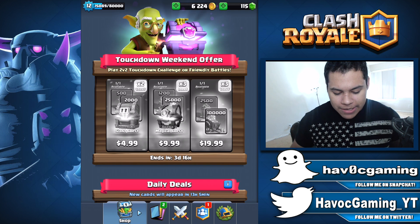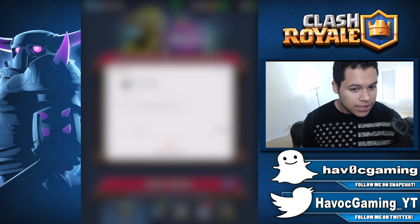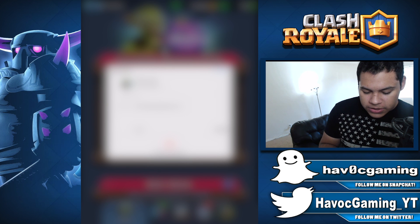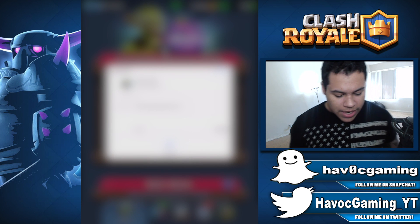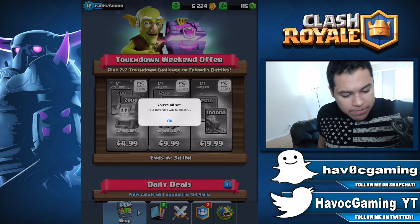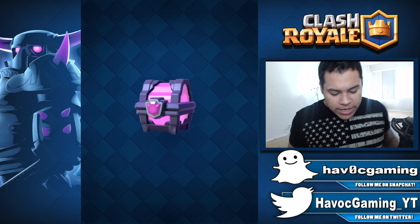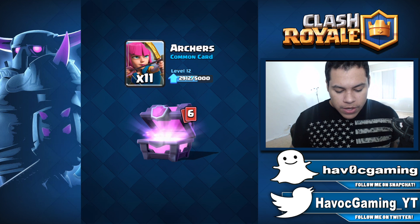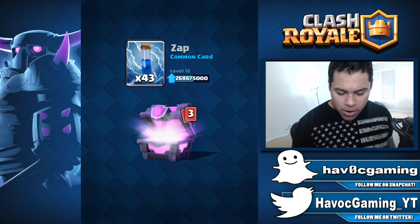I might have to blur out the screen for a second because I have my email there, and sometimes people like to try and hack emails. So let's go with the $10 right here. Do I have enough money? Sometimes my bank says negative five. Let's go ahead and click OK and see what this chest has. So 1200 gold — we have some archers, furnace, skeleton barrel.